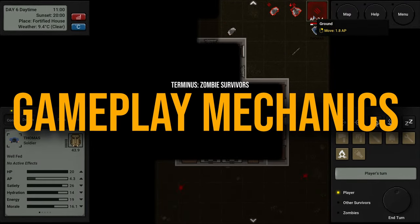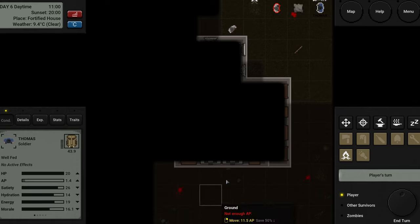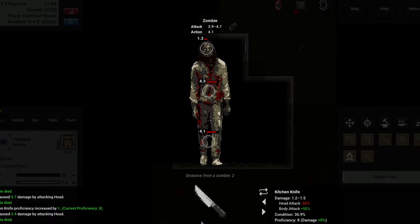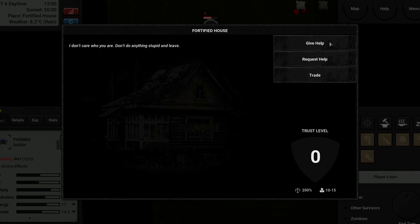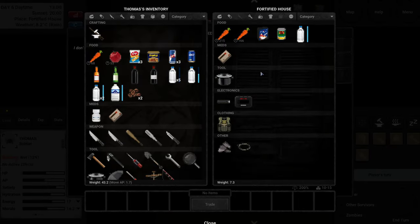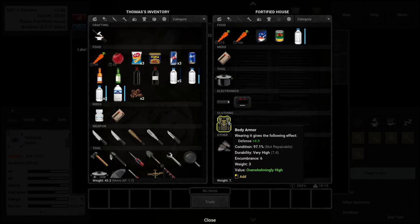Terminus is turn-based. Your character has a limited amount of action points that allow you to perform various actions each turn. Every movement costs AP and the more weight you carry, the higher the AP cost. AP is also used for activities like searching furniture, breaking it down for resources, crafting items, reading books, cooking and more.